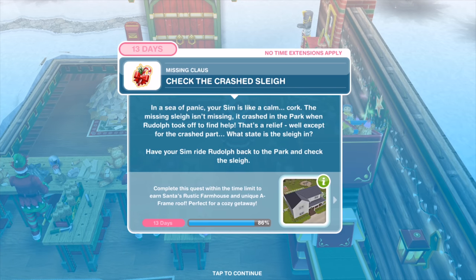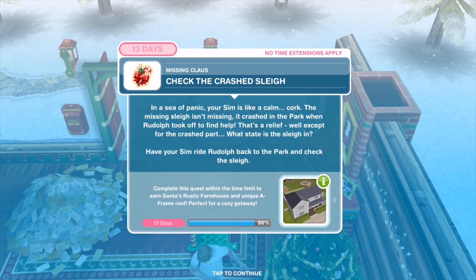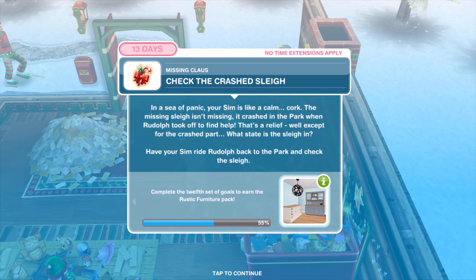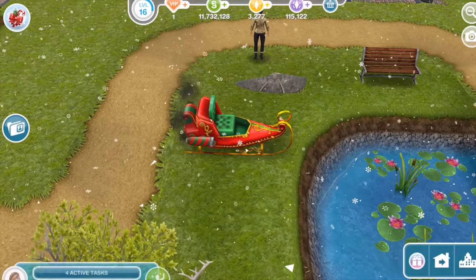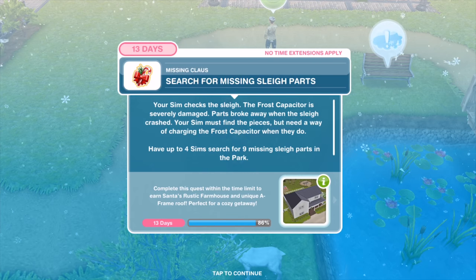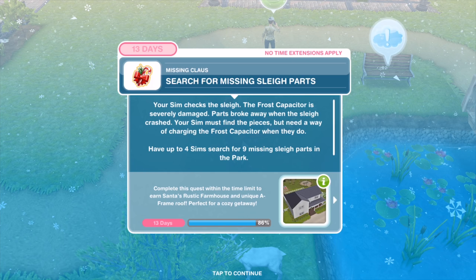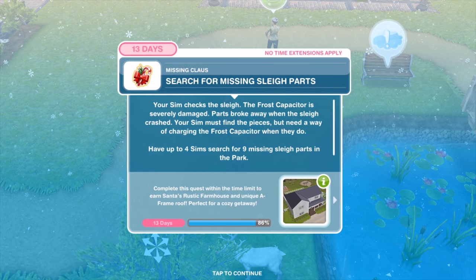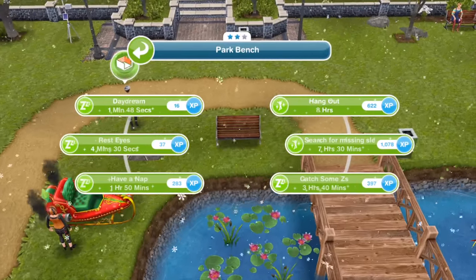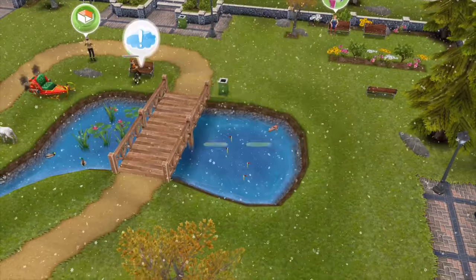In the sea of panic, your Sim is like a calm cork. The missing sleigh isn't missing — it crashed in the park when Rudolph took off to find help. Have your Sim ride Rudolph back to the park and check the sleigh for 45 minutes. Your Sim checks the sleigh — the frost capacitor is severely damaged. Parts broke away when the sleigh crashed. Have up to four Sims search for nine missing sleigh parts in the park — seven hours and 30 minutes per search.